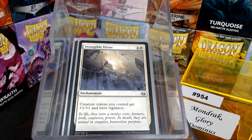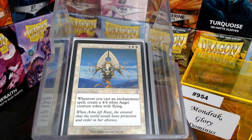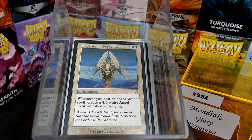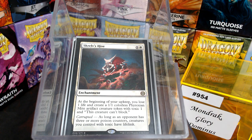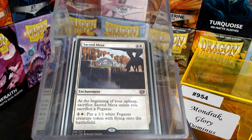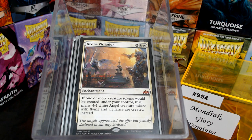Intangible Virtue is going to help the cause by giving tokens +1/+1 and Vigilance. We lean heavy into the enchantment theme with Sigil of the Empty Throne — now you play an enchantment and you get a 4/4 Angel. Divine Sacrament is going to pump your team. Late Gain is going to pump your team even more, and it's an enchantment. Scrub's Hive and Sacred Mesa are enchantments that make tokens. Divine Visitation is an enchantment that makes your tokens baller — your 1/1 Soldiers become 4/4 Angels.